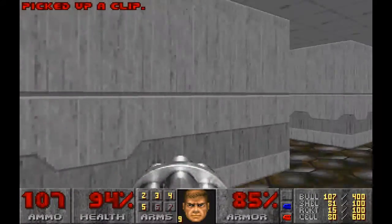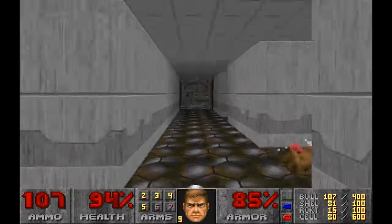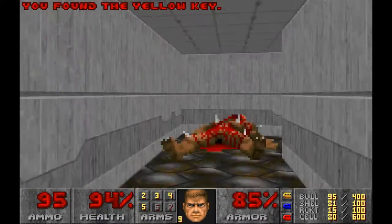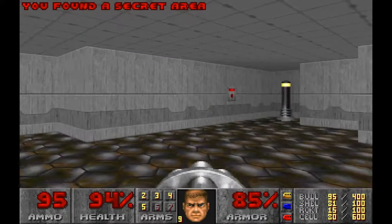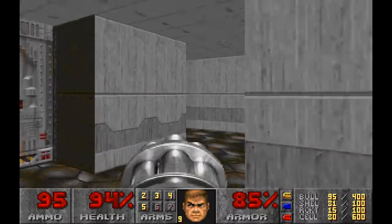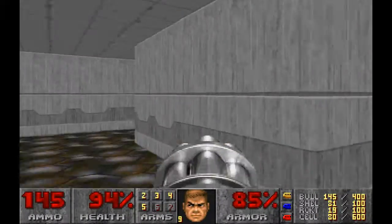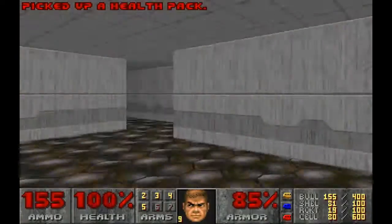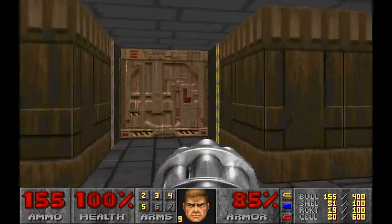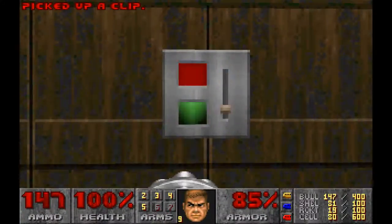This leads to the gold key door. We got some health over there. There's a secret right there — that switch isn't supposed to be there, but that one is, and it opens up this little area here. It's a nice replenish on some ammo, and some rockets that I probably won't ever use. Grab one of those and make our way over here — this is the room that we cleared out before. Clear out these two guys and that's it.